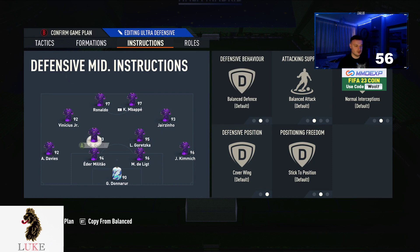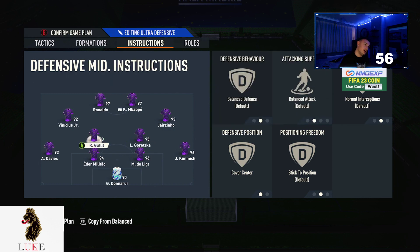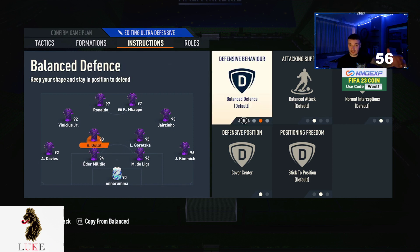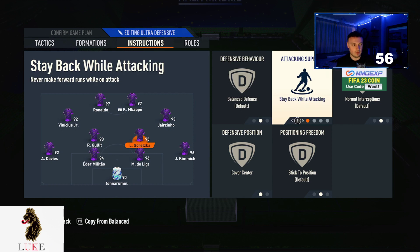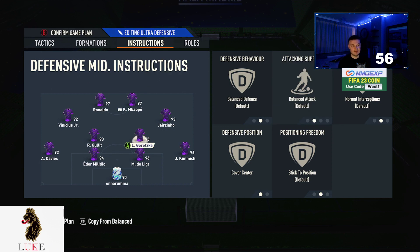For both CDMs, the first thing to put on is cover centre. I then use both on balanced attack — so players like Goretzka get forward just ever so slightly. They're not raging roaming lunatics, but they will get forward and help. If you struggle defensively, put your more defensive-minded player on stay back while attacking — for example, Goretzka would be the one for that, just to help with defensive solidity. But I like both on balanced.